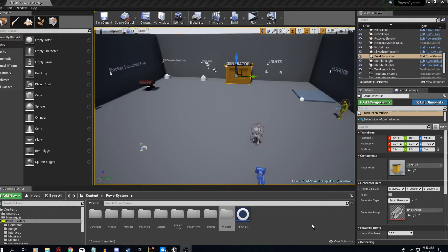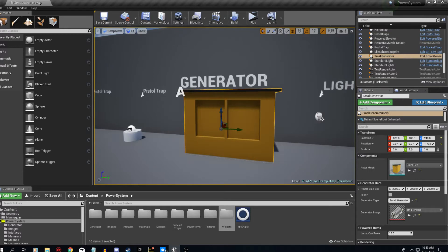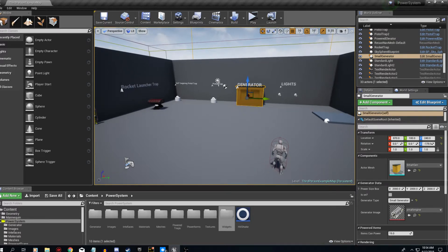What's going on everybody, it's Mike here. I just wanted to bring you a short overview of what I've been working on for the Unreal Engine marketplace. It's basically a generator pack that will run traps, lights, an elevator, and I'm going to be adding a couple more traps to it as well.